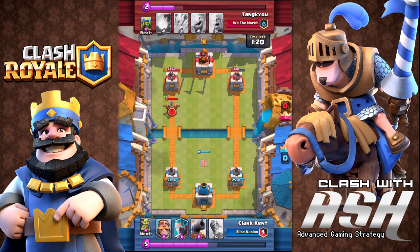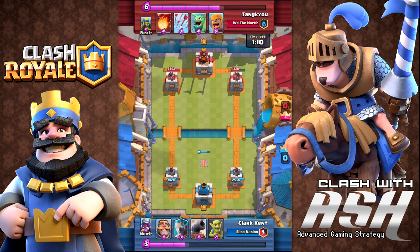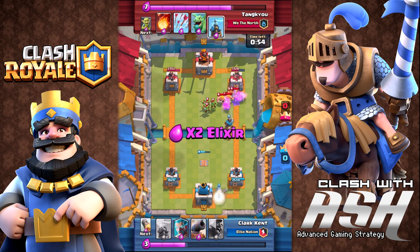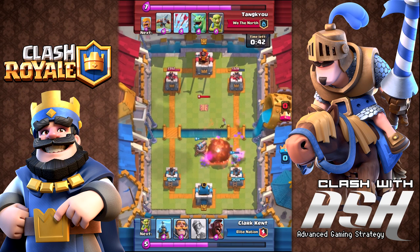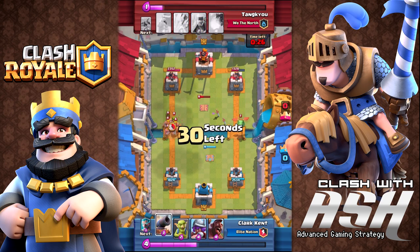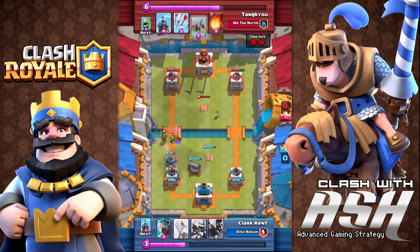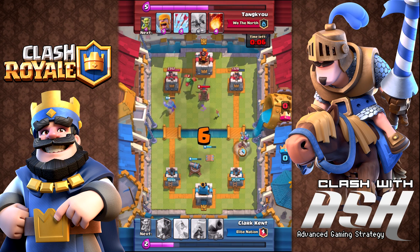The musketeer-hog combination hits the left tower, and he quickly dispatches the exbow. He uses the rocket again to take down that exbow really quickly. He's at an elixir disadvantage, but he has the Tesla on the map, so he's still at a bit of an advantage. He keeps chipping away at the right tower. The opponent plays a hidden Tesla of their own, so now we have Tesla versus cannon on defense while he takes some damage to his left tower.